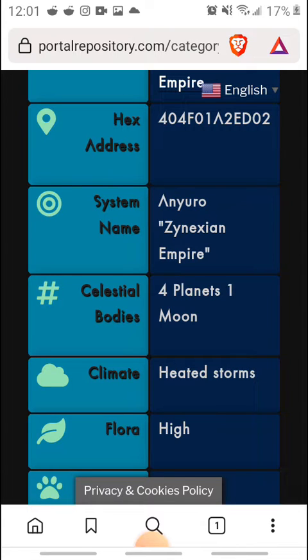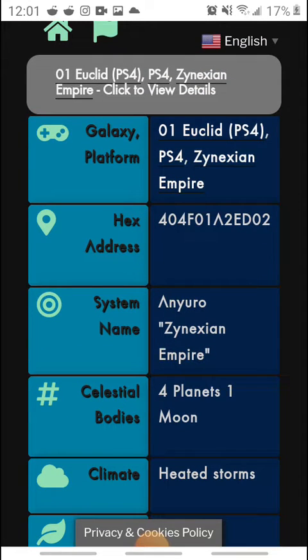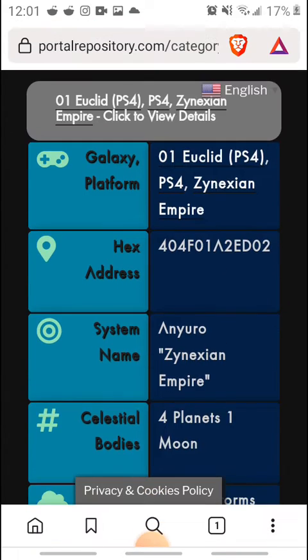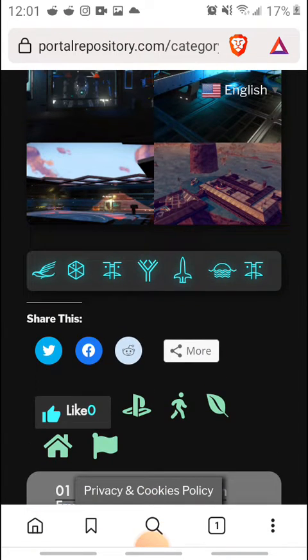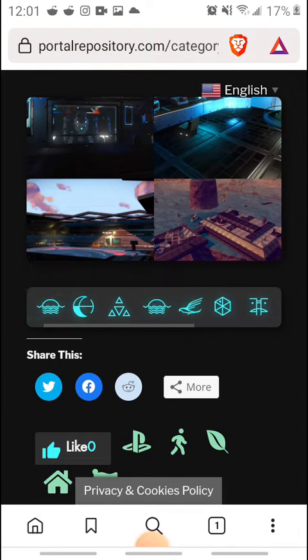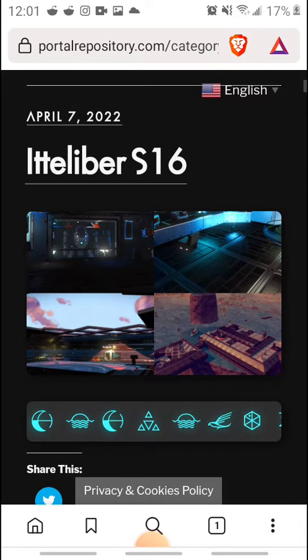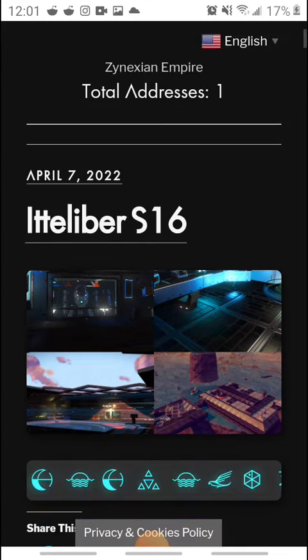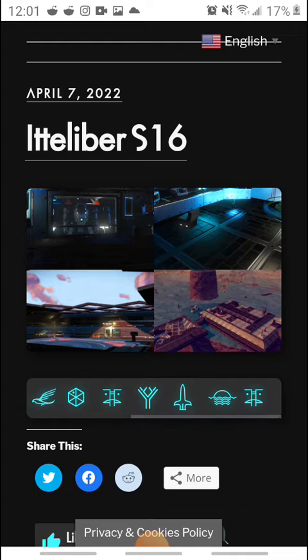The last update actually updated the climate. But yeah, if you're in Isentan Galaxy — not Elucid, it says Elucid and I'm trying to get that fixed — bear with me. If you're in Isentan, you just click on the portal, go to portalrepository.com, look at the very bottom area under Categories where it says Zanexian Empire, and click on the only base that's there.